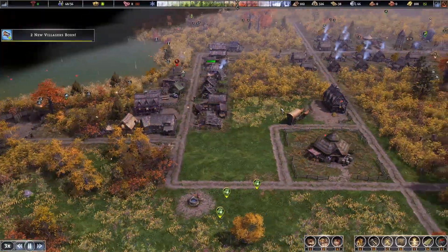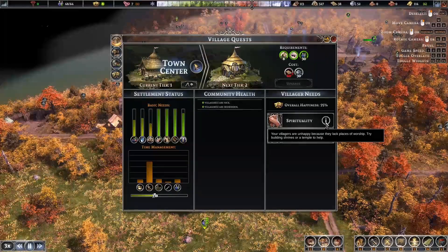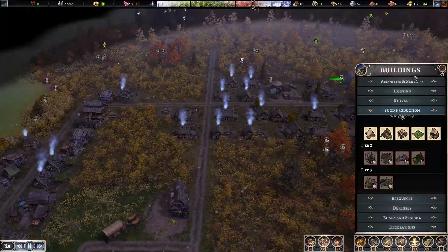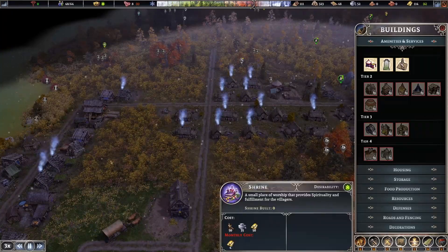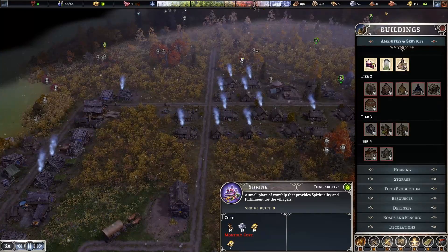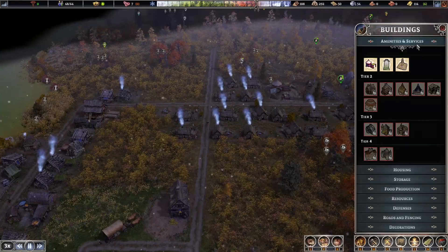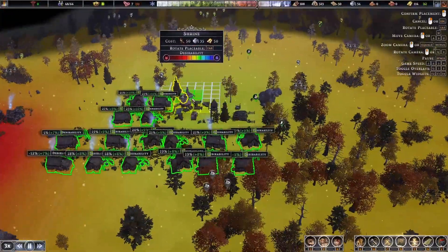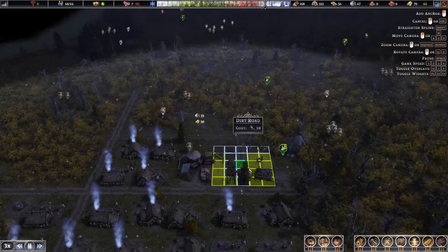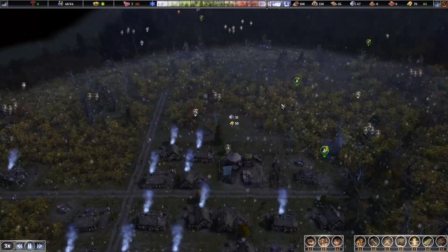Here comes the autumn rains. One thing I've noticed is spirituality — these people want to pray. They need a shrine. I need to build a shrine. Oh, that costs gold. On the last update I don't think it had a monthly cost. That's going to take up a lot of gold, leaving us with two gold. Well, if the people want it I guess they shall get it. There's our shrine right there — they should start working on it soon but they might be going in for the winter.